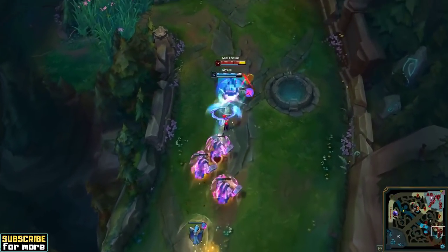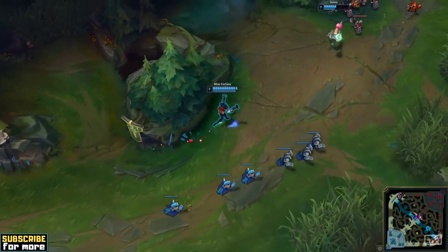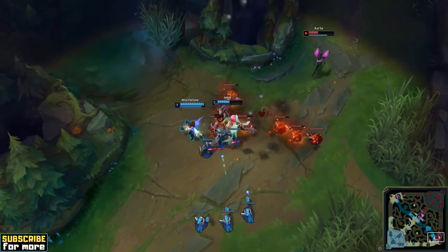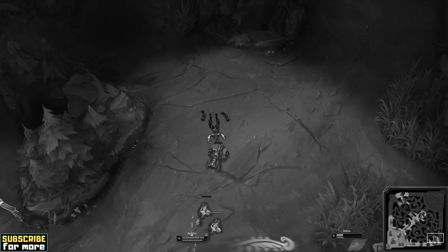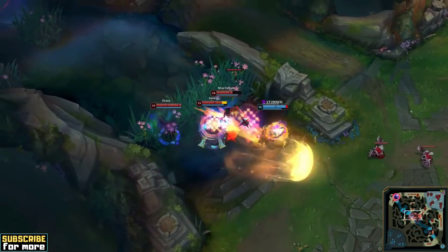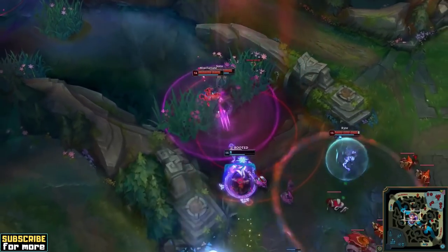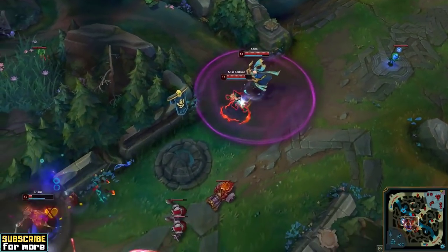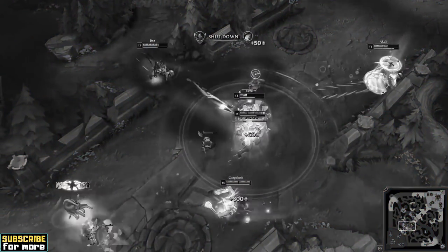AP Misfortune's Q and passive are relatively weak and your W does almost nothing for your damage output. All-in fights will never be in your favour, and you instead have to be patient and bide your time. Compared to all other carries, your burst damage is effectively zero, and if you ignore this advice you will get killed over and over again. Defensive mage items like Zhonya's Hourglass are quite broken in the right circumstances, but you are still relatively squishy with no burst damage — one misstep and you will get killed from 100 to 0 in one rotation. Play to your own strengths, not to your enemies.